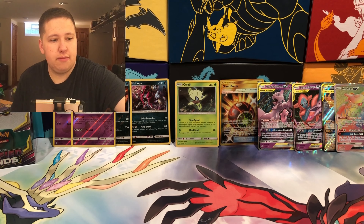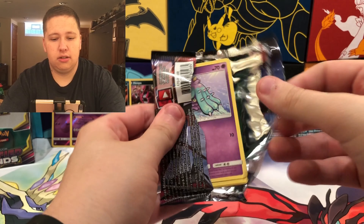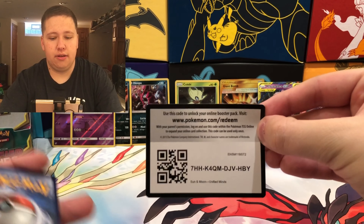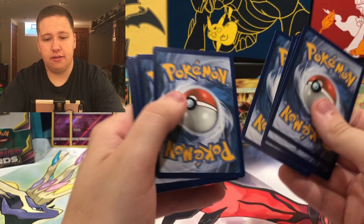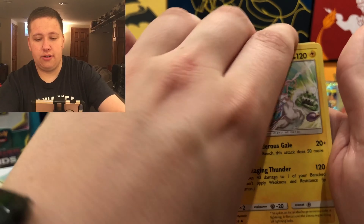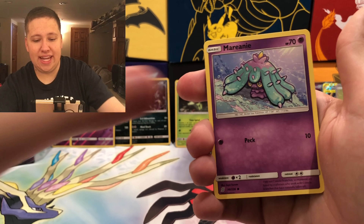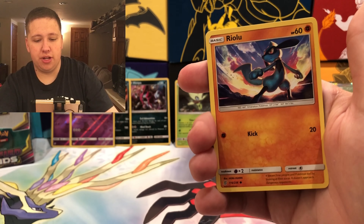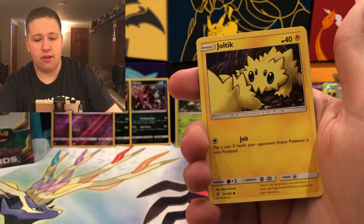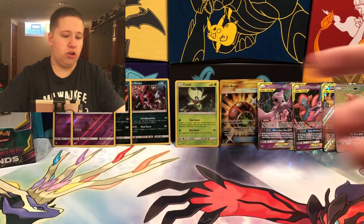We have a lot of packs to open up. Pack twenty-five: Darkness Energy, Thundurus, Dragonair, Steenee, Marnie, Riolu, Purloin, Joltik, a Scraggy Reverse, and then a Noivern Regular Rare. The only hit of the second half so far is the Heatran Rainbow Rare — but I'm not complaining, I still have two more booster boxes to open.